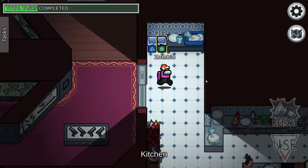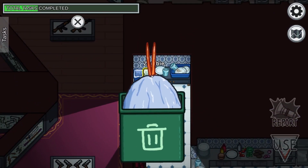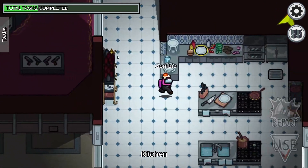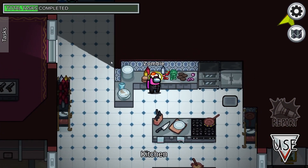So now we go into the Kitchen. This is the first of a couple of garbage tasks. The way I like to do it is grab it by the strings where you would tie it and then shake. If I click somewhere else, sometimes it's inconsistent and doesn't really work, so that's just where I click to make sure it works.